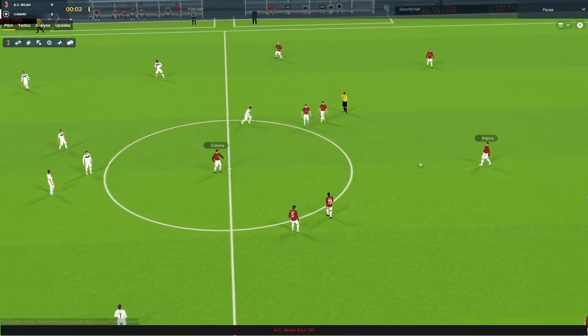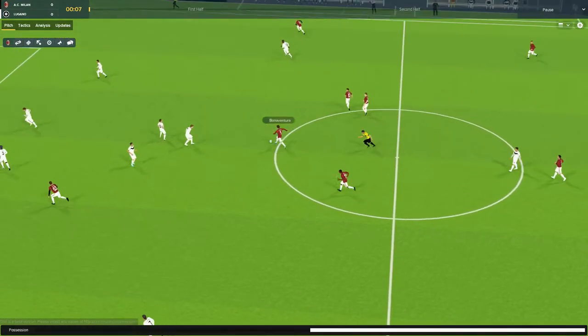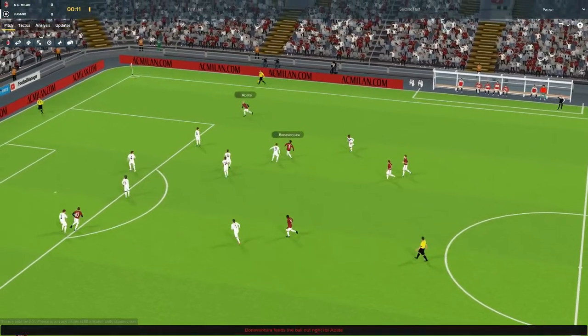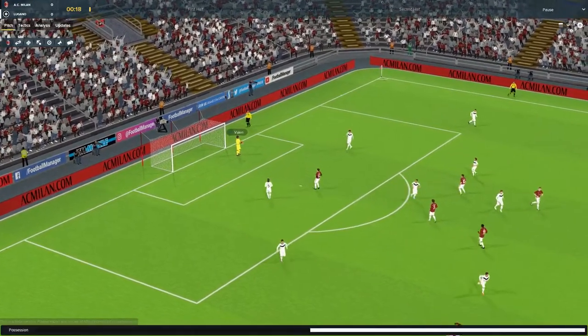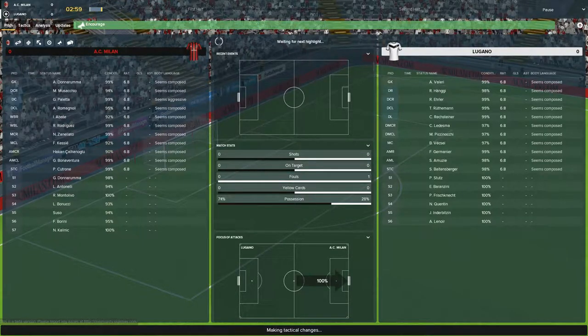Let's encourage them to press on. We really should just be beating this side — it was a comfortable away win in Switzerland against them; we won 3-0. Bonaventura has been hankering for some more action, so he plays today. Abate with a nice first touch, drills it low but it's easy for the goalkeeper to get in ahead of Cotroni. Let's see what this rotational side can do.